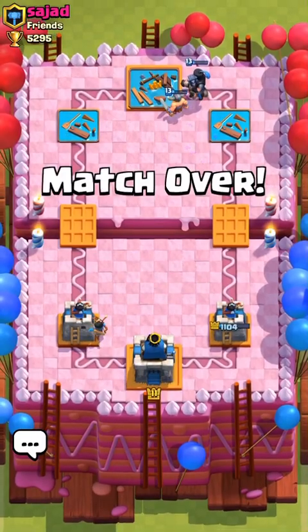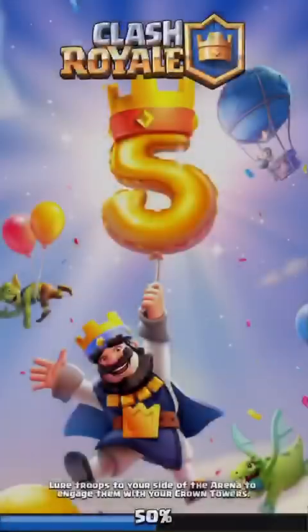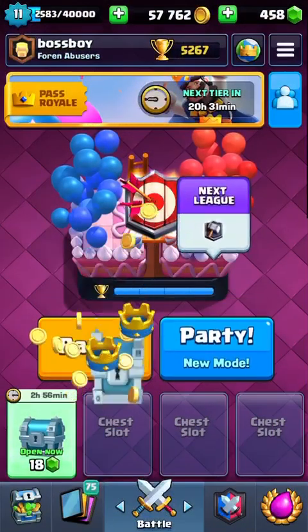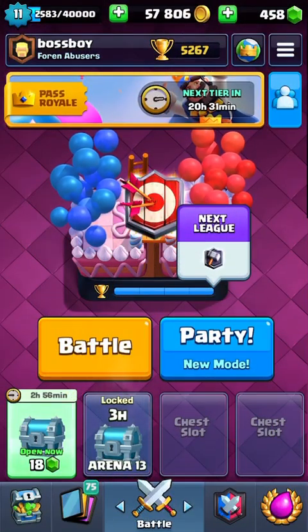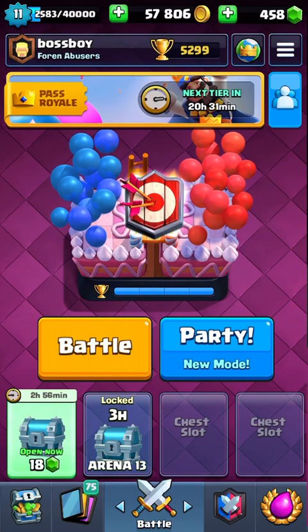See, you never — if you have elixir to defend, you should always put it down. Never leave it to your Crown Tower to take out the troops. It's a costly mistake. Thanks for watching everyone, I think that might do it for today's video.